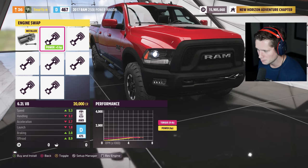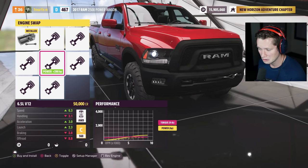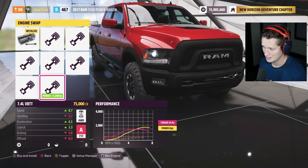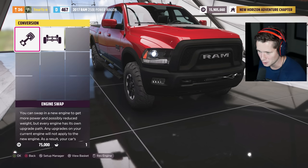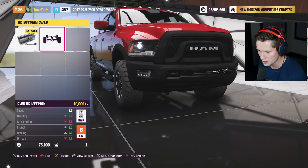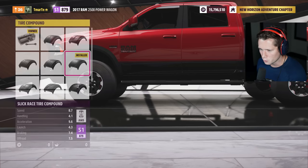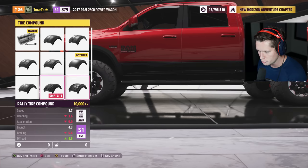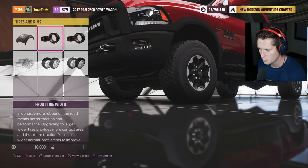The stock one sounds pretty good. But a 7.4 liter V8 twin turbo is going to bring us up to close to 2,000 horsepower — I'm going to go for it. Should we go with rear-wheel drive? No, we're going to keep the all-wheel drive, especially for an off-roader. Let's take a look at rims and tires. We are going to be doing some off-road, so I'm thinking — do we want off-road or do we want rally? Looks like rally is going to give us a lot more bang for our buck, so we're going to throw those bad boys on there.